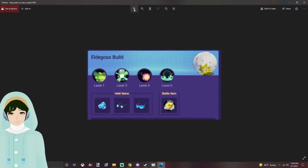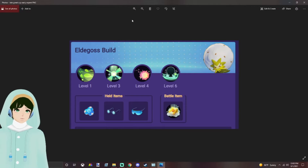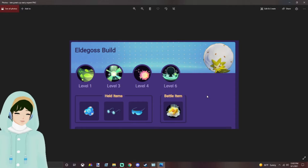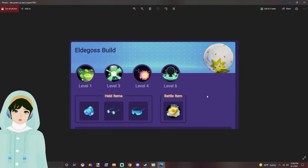An alternative build that a lot of people also play is Mage Eldegoss. This is commonly used when you're not queuing with friends and don't know what to do. You still bring Pollen Puff and Cotton Spore because they're the better sustain moves, but you bring two special attacking items with Eject Button. This helps you sustain a lane better and poke more damage. A lot of people argue this is the better Eldegoss build, but I personally don't like it. I think the other build is better with Shell Bell because cooldown reduction lets me spam Pollen Puff, and in late game you can actually have two Pollen Puffs on the board at once.